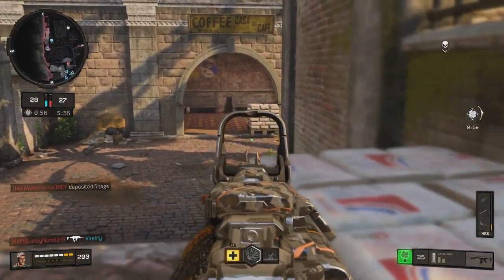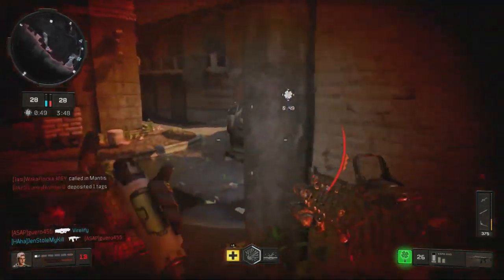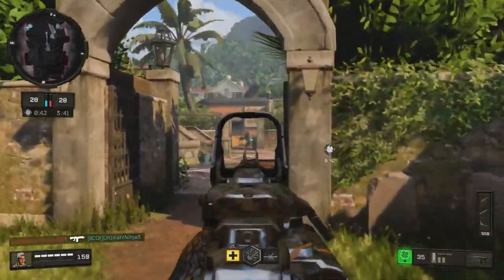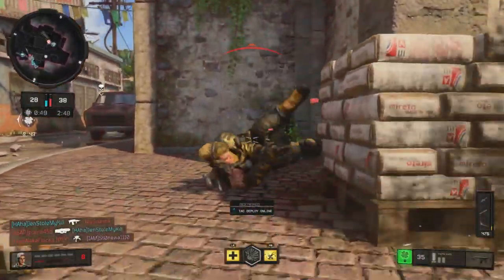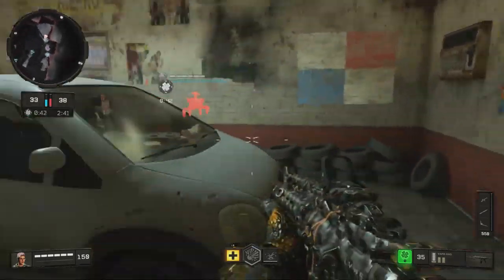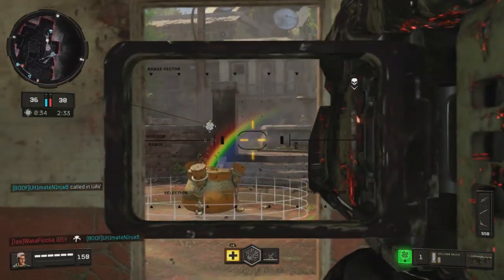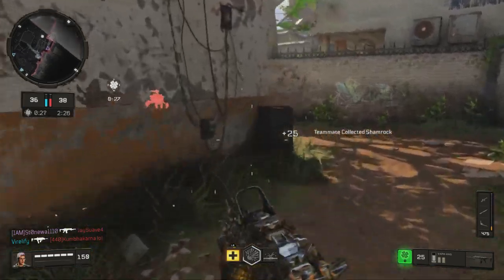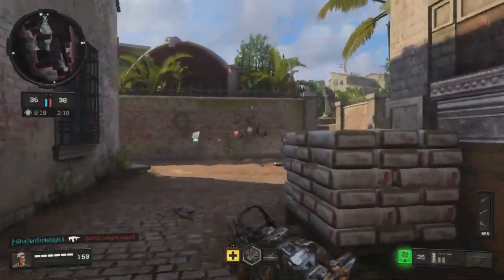I don't need to be getting more kills with my AR at this point. He got a hit marker with the dragon's breath — kind of a little bit surprising. I'm hoping maybe that'll do a little damage to that mantis. Hostile care package inbound. I basically hit them with it and it killed me somehow.